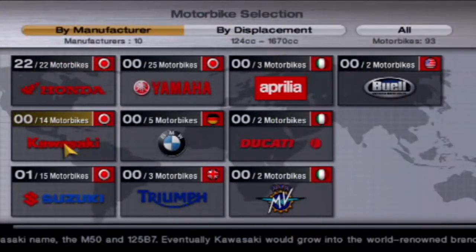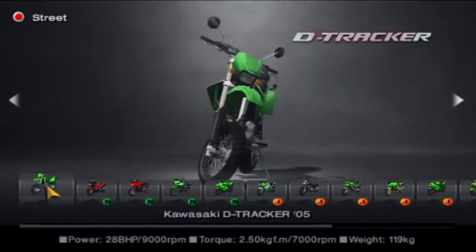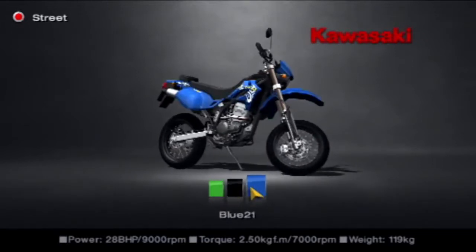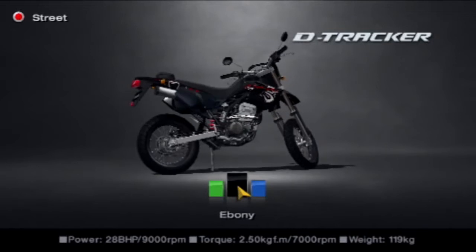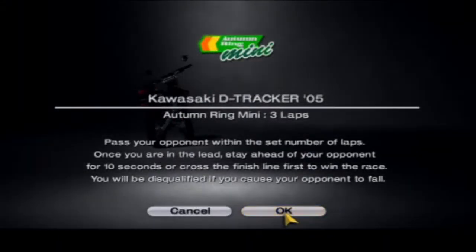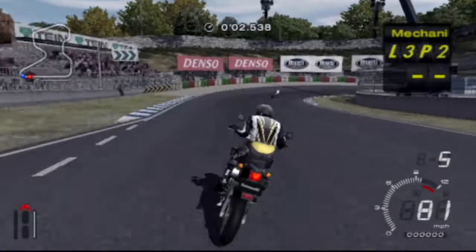So today what we're going to be doing is the Kawasaki bikes. These are another Japanese brand and they are absolutely amazing. First off, we're going to use the Kawasaki D-Tracker from 2005. That looks actually pretty cool — it's sort of like a motocross bike almost. I do like it in black, so we'll pick the black one. Autumn Ring Mini, tiny track as always. Here we go, Kawasaki — time to start on these bikes.